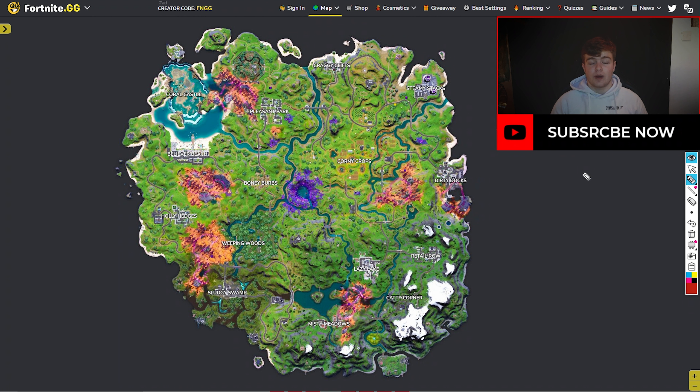When it comes to the Fortnite map, there's one thing you need to know that will literally change every single thing about Fortnite for you, and this will make you a much better player. It's this fundamental right here: you need to land at the shittiest spot on the map and make it the best spot. Let me just show you why this works.